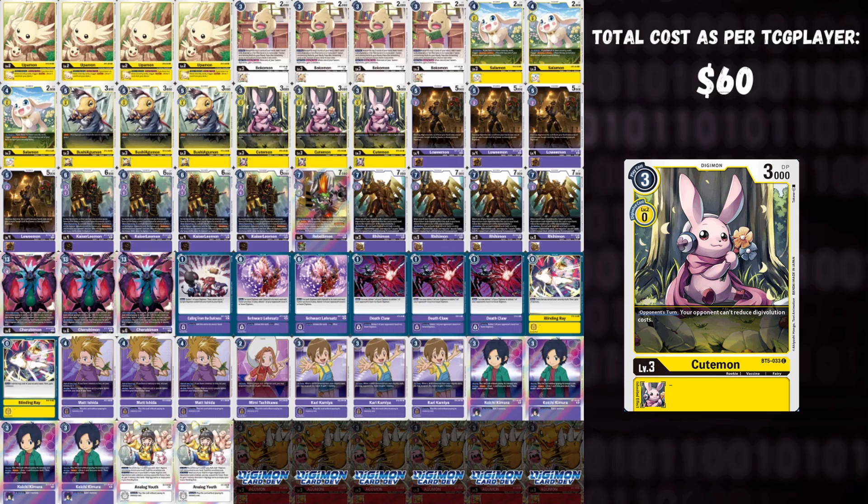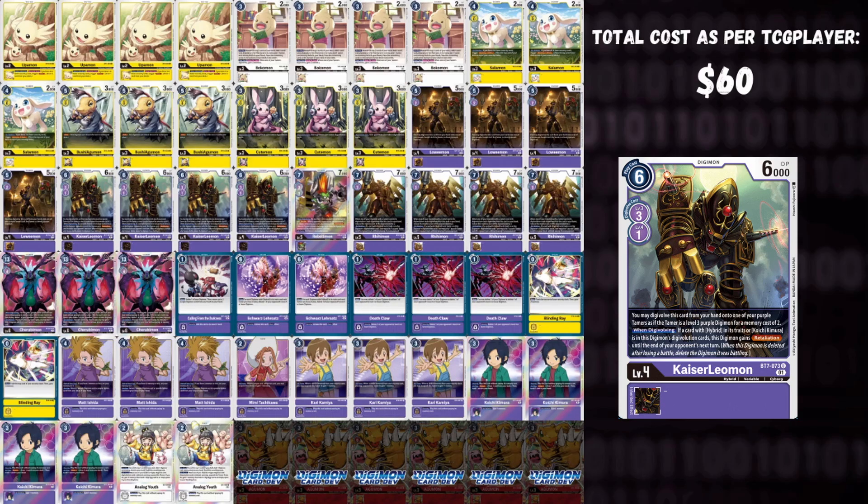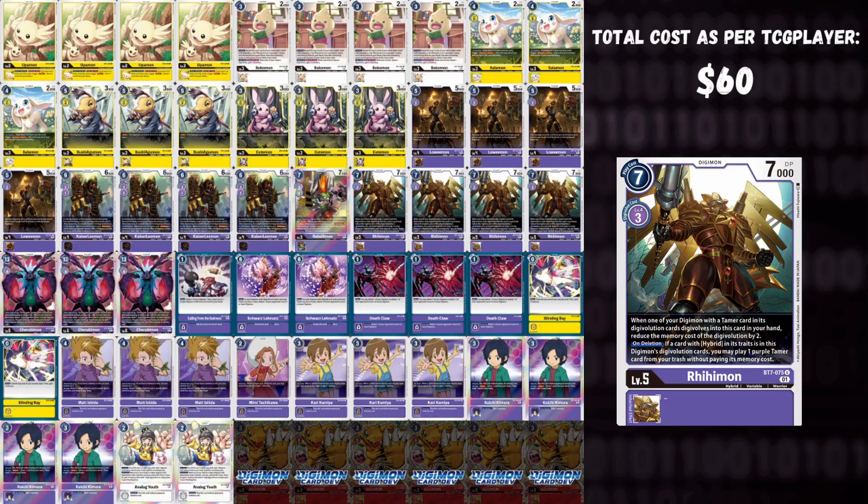Four Lowemon — a vanilla purple hybrid able to Digivolve over purple tamers. Four Kaiser Leomon — if you Digivolve over a hybrid or Koichi it gains Retaliation; Digivolves over level fours for one, great for extending lethal and dealing with larger threats. One Rebellimon — Digivolves from a black or purple Digimon; on Digivolving discard one to gain Blocker and Retaliation — essentially death touch — so if your opponent swings you can block and force a trade. Four Rehimon — the one-cost level five; if you Digivolve over a Digimon with a tamer in source, costs one. When deleted, if you have a hybrid in source you can play any purple tamer from your trash for free.